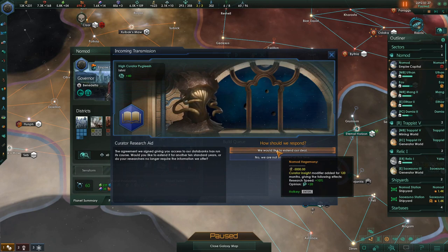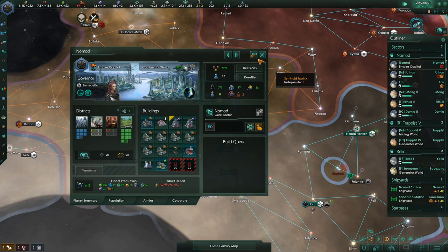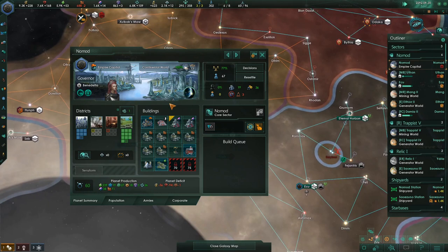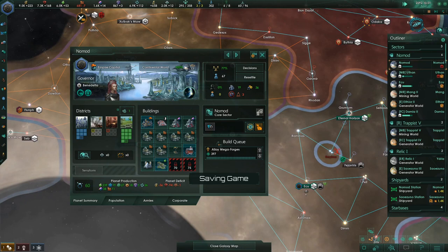I kind of want to save this last district for them. We do want to extend our contract with these guys because it picks up our research by 10%. Two people are going to war — the Tzatziki Interstellar Autocracy and the Lorango Cartel are way over on the other side of the galaxy, so we're not worried about them. I can upgrade these metallurgist jobs here for one volatile mote, and it would put these three people to work. I'm going to do that.